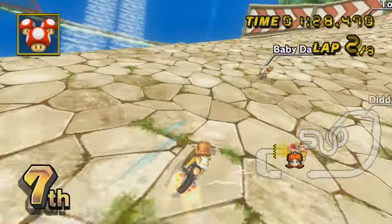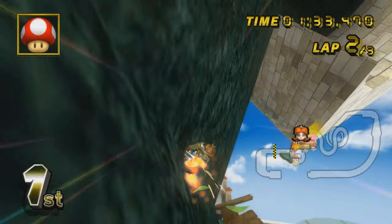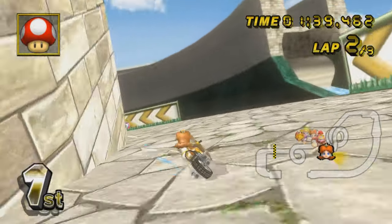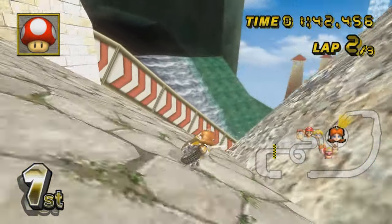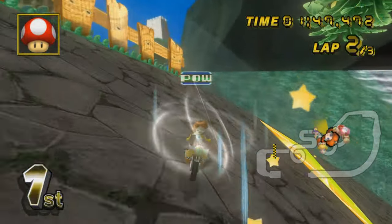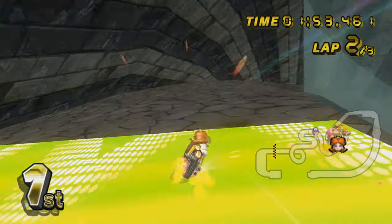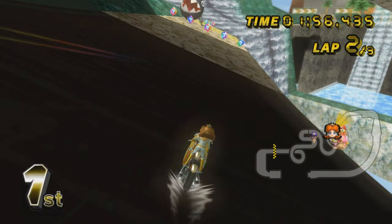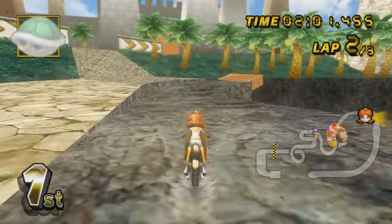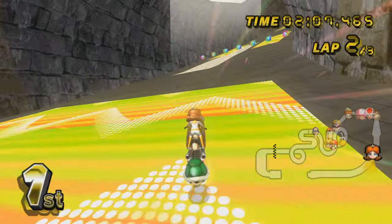There's a two-shroom shortcut up here that you can take. You just have to do this and then do that, and you should be able to skip those U-turns right there and land over here — just like that, back in first place. There's one more shortcut at the start of the lap where you use the beginning platform: do a shroom and a hop trick, and you'll be able to land up top skipping the first hairpin. This turn here you can just go tight.